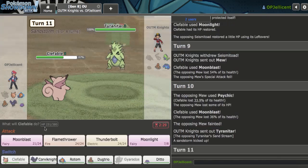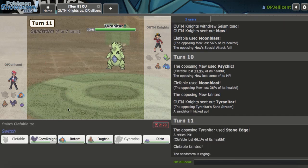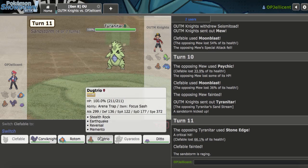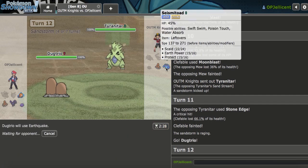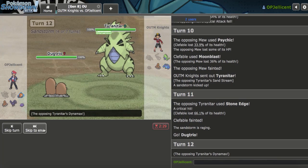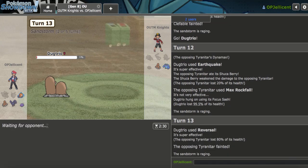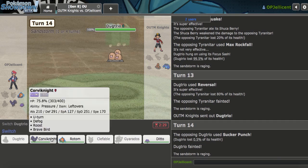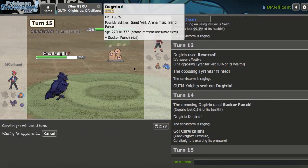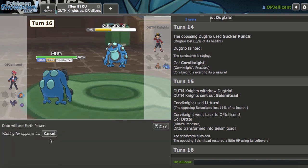They go to Dugtrio — I don't think they even knock me out. They go to Tyranitar — I have to attack this. I kept stuff for Tar: Ditto and Sash Dugtrio in the back. I don't see myself losing to a Dragon Dance Tyranitar here. They go for Stone Edge. I'll go to Dugtrio and just Earthquake. Seismitoad and Dugtrio both KO'd it. Now I just use Reversal to mess it up through the Dynamax. Let's go to Corviknight and U-Turn on Seismitoad coming in, then copy them with my own Ditto. Spam Earth Power — doesn't really matter what they click.